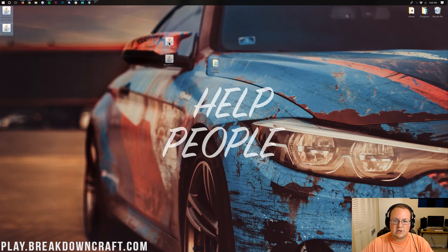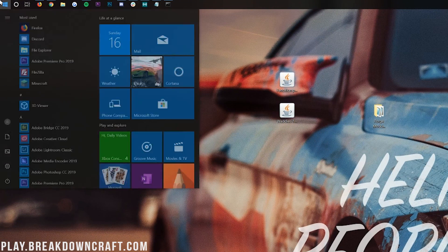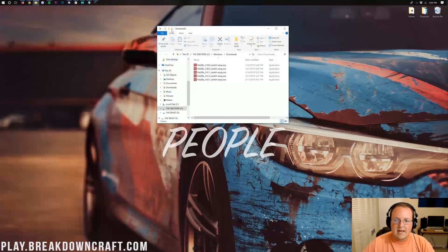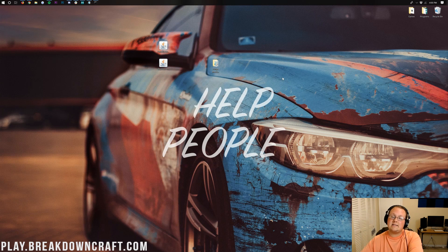Now on our desktop we have two mods: Fence Jumper and Waddles, as well as the Forge modded server folder from the previous tutorial. If your downloads aren't on your desktop, click the Windows icon in the bottom left, type in Downloads, and open the Downloads folder. You'll find Fence Jumper, Waddles, or whatever mods you want to install there. Drag them to your desktop for ease of use. You can install any mods you want here, not just these two.